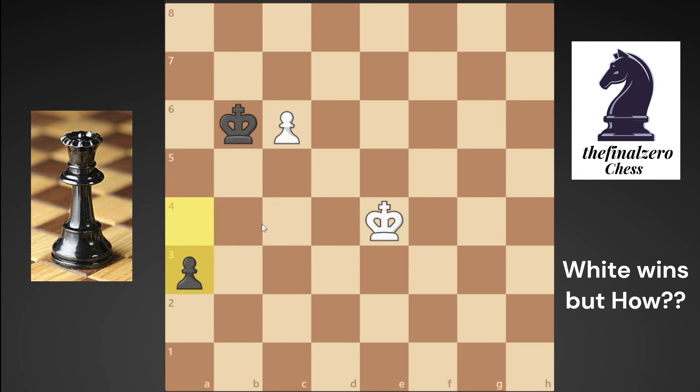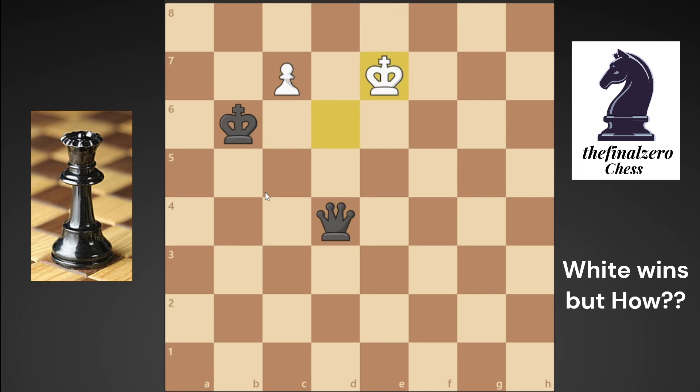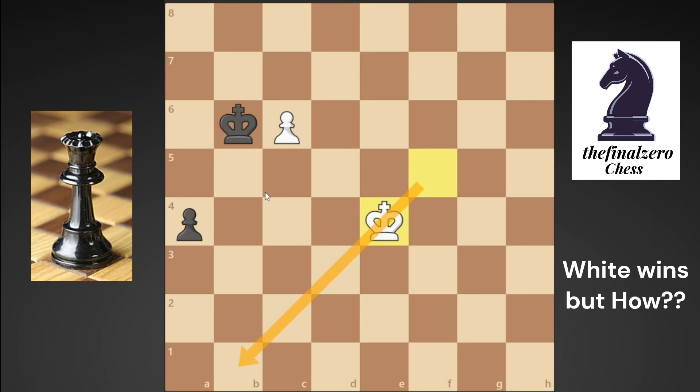But he will play a3. If you try to move your king you will not reach it and black will win. And if you try to reach your pawn to promote to a queen, the difference is that your king is not in position to play king to d7. So he will play a2, and you need an extra move to promote to a queen, which means black is faster and he will win. So king e4 will not work.